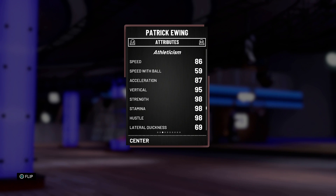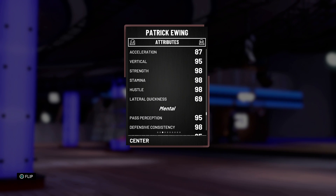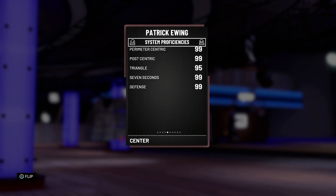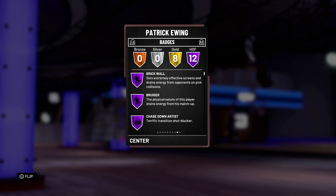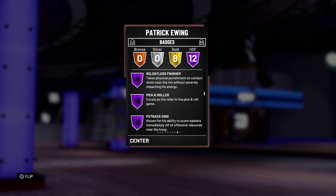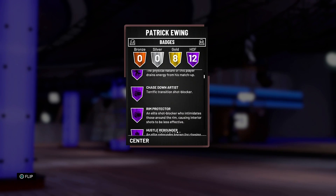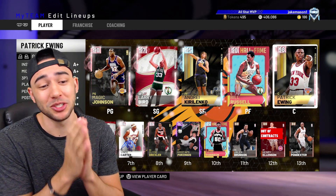He has 97 rebounding straight across and an 86 speed, with only 59 speed with ball. His 95 vertical will be nice for rebounding, and a 69 lateral quickness — obviously could be better, but he's really tall so it shouldn't matter too much. He is coming with 12 Hall of Fame badges: Brick Wall, Bruiser, Rim Protector, Hustle Rebounder, Pick and Popper, Drop Stepper, Up and Under Specialist, Post Spin Technician, Relentless Finisher, and some others. Those 12 Hall of Fame badges are looking really nice.